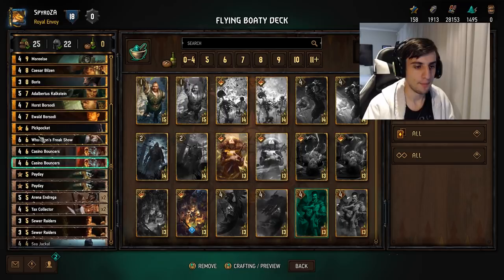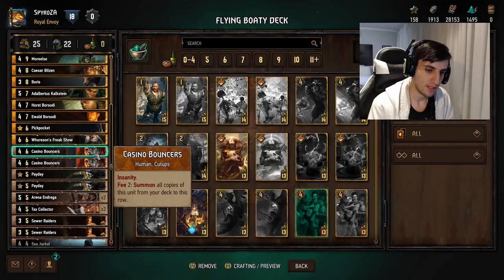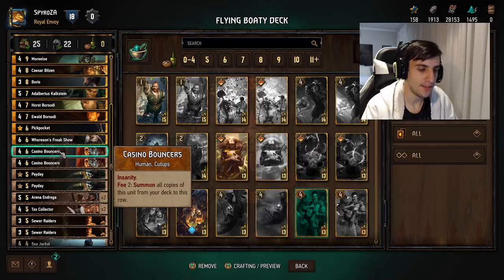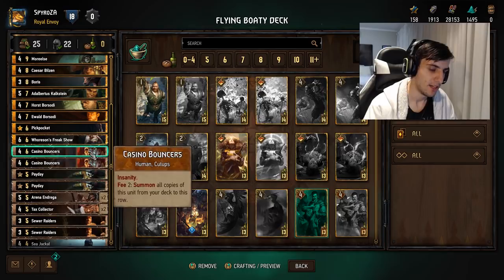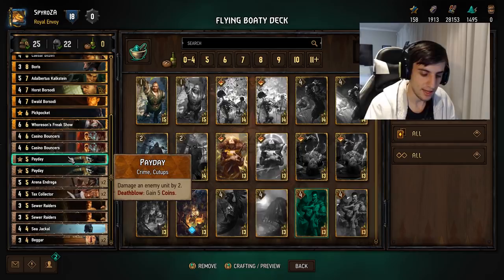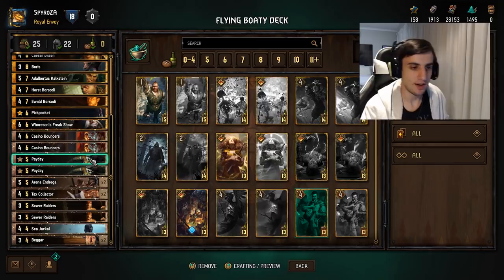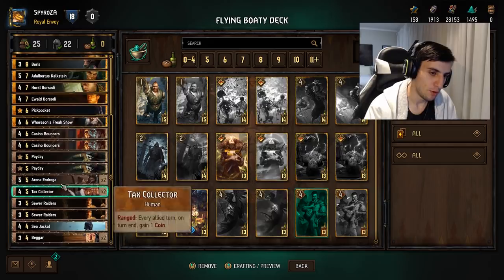Casino Bouncers is a thinning card, six provisions. Fee two to summon all copies from your deck to this row, and it has the insanity tag — so even if you don't have fee two, you can still use insanity, which will damage himself by two and pull out the copy from the deck. Pretty easy to trigger and good thinning for the deck. Next is Payday — damage an enemy unit by two, deathblow gain five crowns, making it a seven for five play. Not bad, helps you generate coins and fill up your bank.